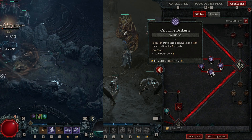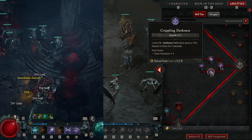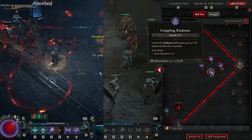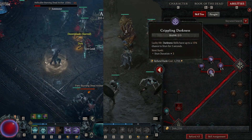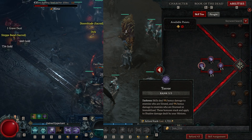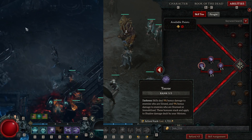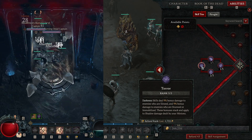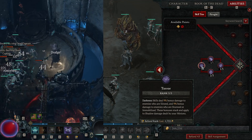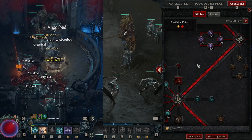I grabbed Crippling Darkness at rank 2: Darkness skills have up to a 15% chance to stun for 2 seconds. I ran out of points and didn't find it too critical, but it's definitely handy — you could put 3 into this if you want. And then Terror is another really big one: Darkness skills deal 9% bonus damage to enemies who are slowed and 9% bonus damage to enemies who are stunned or immobilized, these bonuses stack and apply to shadow damage dealt by your minions. So whenever I slow and stun an enemy, I get an 18% increased damage buff. This build is heavily focused on getting passives that increase both my own damage and mainly my minions' damage.